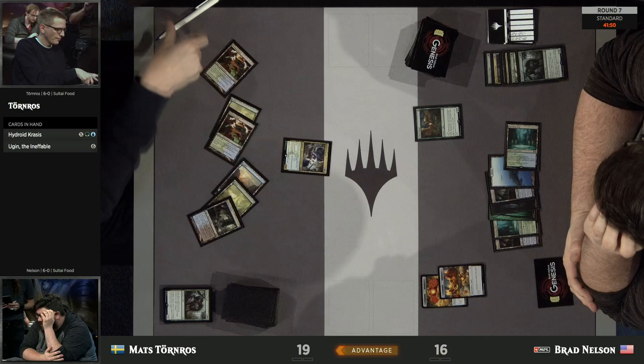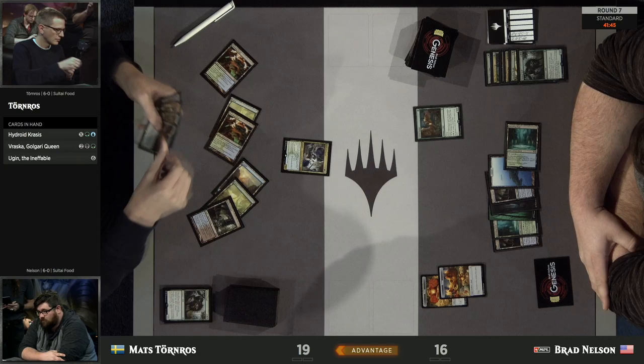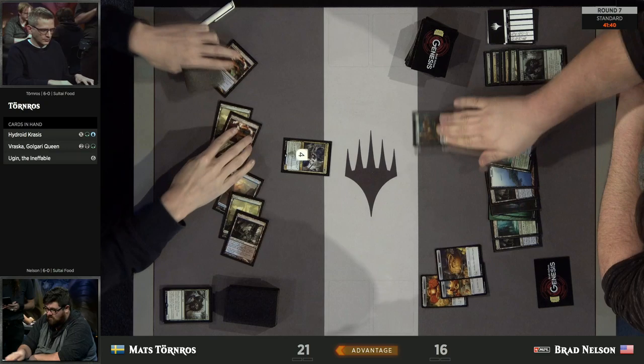Mats decides to clear the board so he can play Ugin the Ineffable and take over the board — but wait, it's actually Hydroid Krasis. Cancel that order. This time it's going to be for 4, so he gets a couple of extra cards off of it and of course has the nice big flyer.